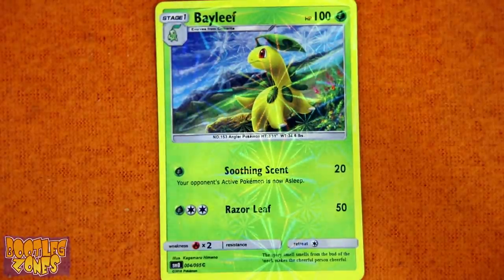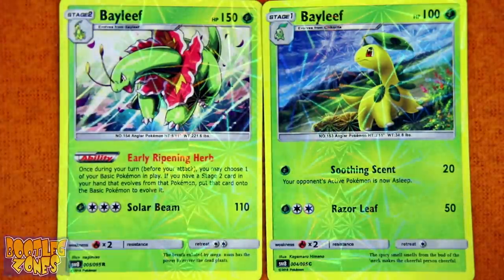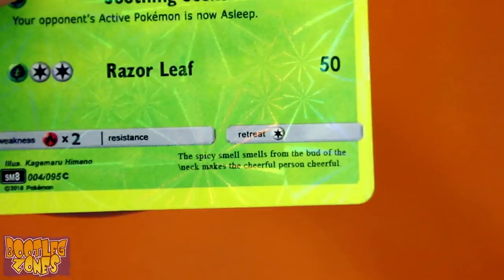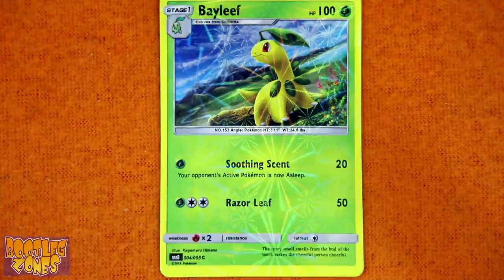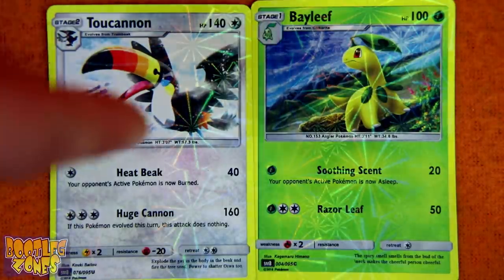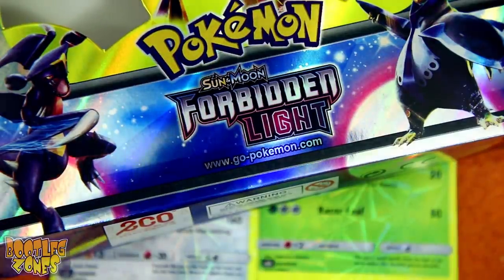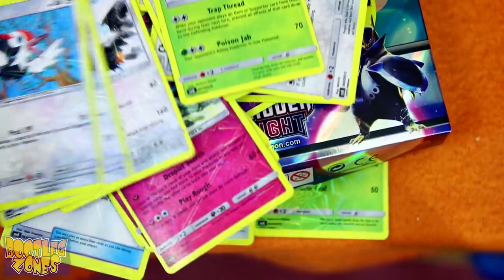Now real Bayleaf — unlike Meganium Bayleaf: 'The spicy smell from the bud of the neck makes the cheerful person cheerful.' Well, if I learned anything, it sure is that I love the repeaty repeatiness of these cards. But Toucannon and his stupid fart mouth can stay the hell away from me — I'm not accepting any cereal from you, you stupid gross bird! And that's Forbidden Light for ya — with no Forbidden Light cards! And that's exactly what we want in these things. Everything to be wrong! Yay!